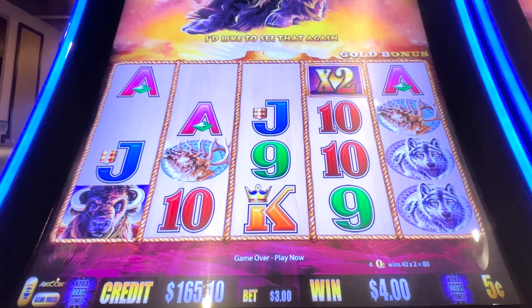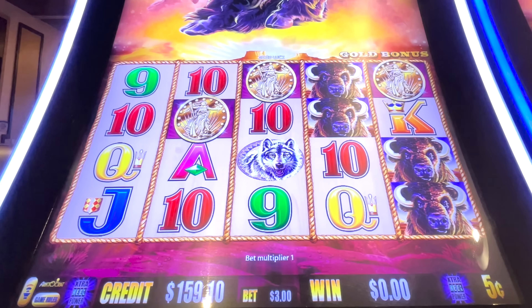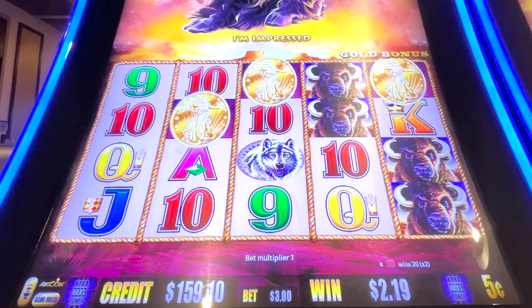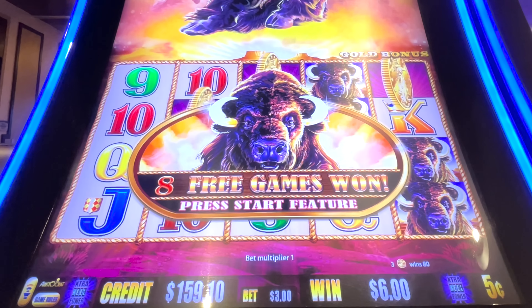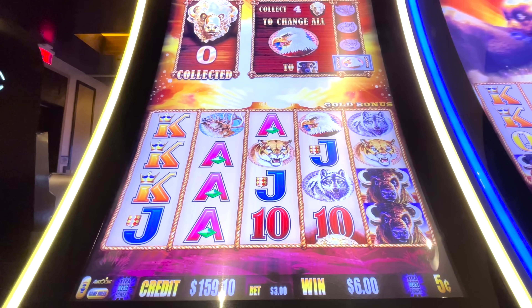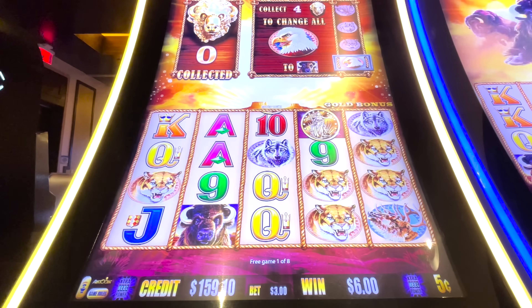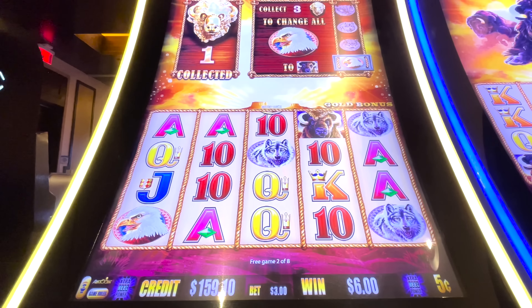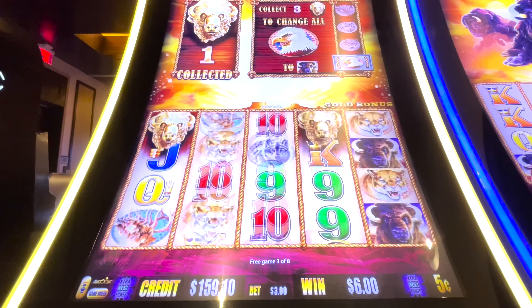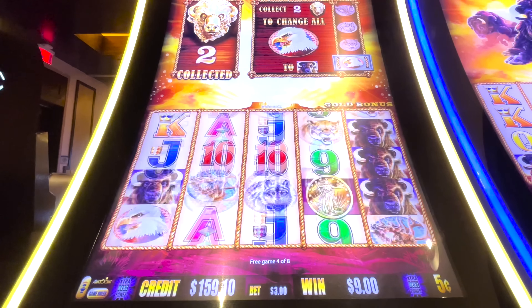Something could happen, nothing could happen. Back upstairs — something happened. Six dollars a spin. Let's see if buffalo coins me right away. I meant two coins right away. Up to nine dollars.